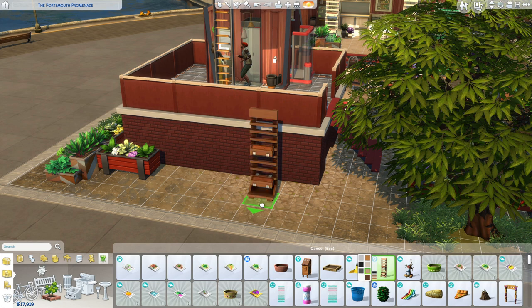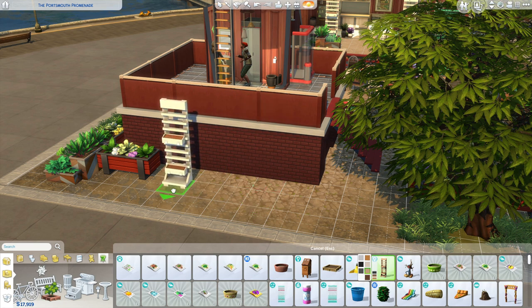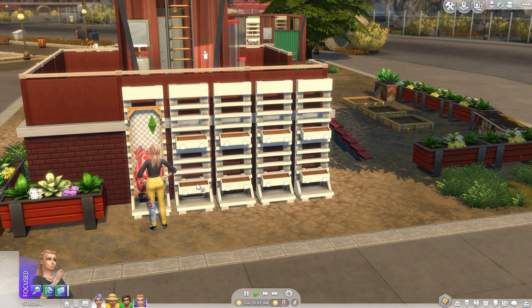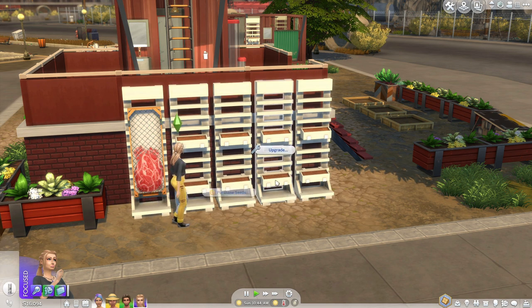They come in a variety of swatches and look super cute in pretty much any household, so don't worry about that. Once you have these, you can get your sim who is in the civil designer career and has unlocked this ability to click on it and click grow cruelty-free meat.